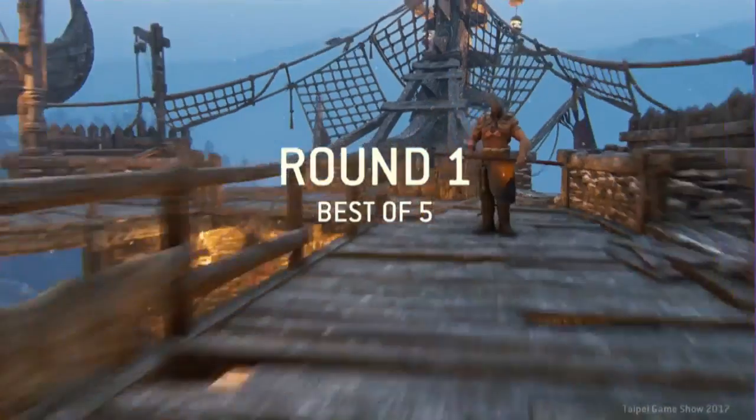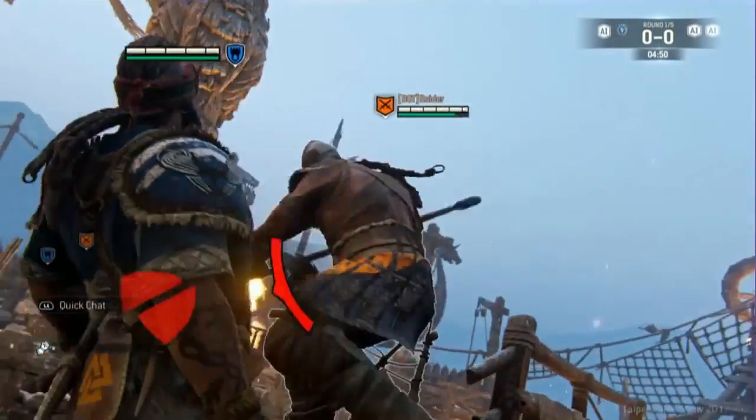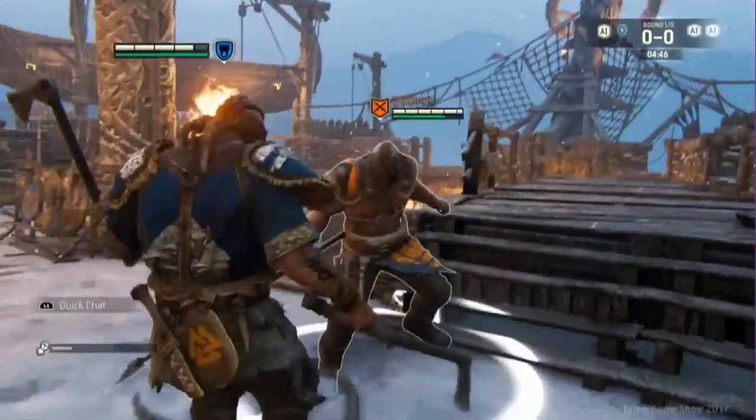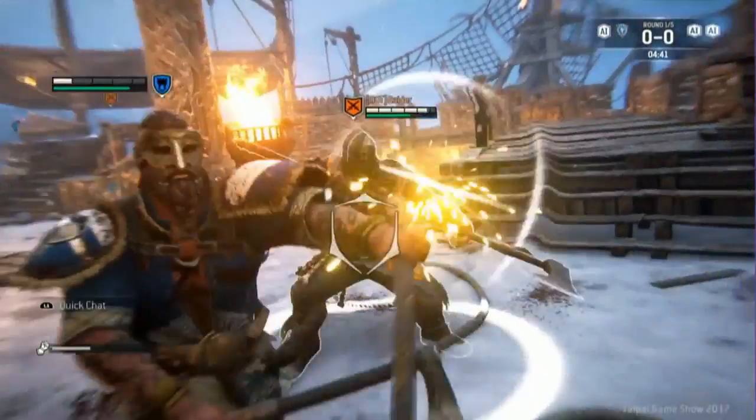Already at that level, there's a mind game of where your enemy is attacking, blocking — my left or right. A quick attack is not just one option; you can move from the four directions.